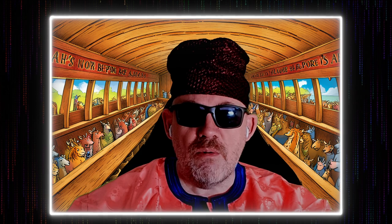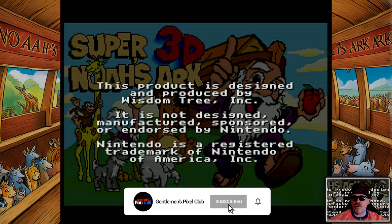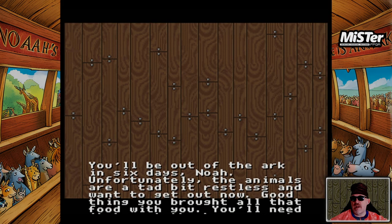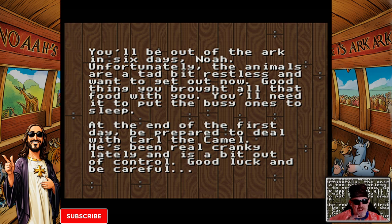Today on the Super Nintendo recreated on the Mr. FPG, we are playing Super 3D Noah's Ark, and this is a game we have not played before. You can see it's not designed or endorsed by Nintendo, but we're sure gonna hopefully have some fun. I'm pressing fire to start and we basically have to play Noah. There's a little bit of instructions at the beginning — you'll be out of the ark in six days, Noah, and the animals are a bit restless and want to eat now. So we've got to feed them. At the end of the first day, be prepared to deal with Cole the camel — he's been really cranky lately and is a bit out of control. Good luck and be careful.